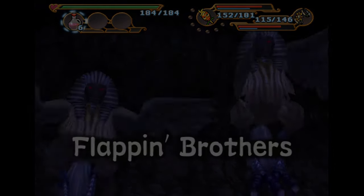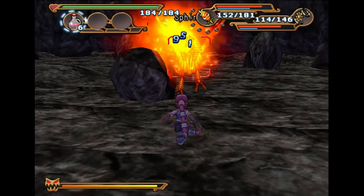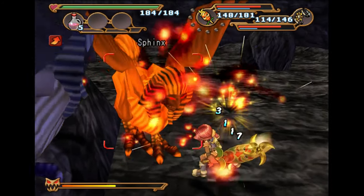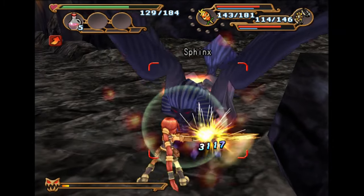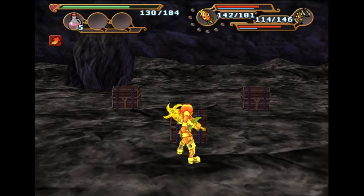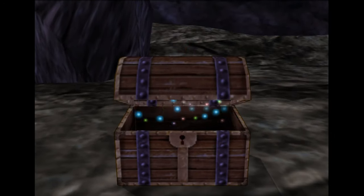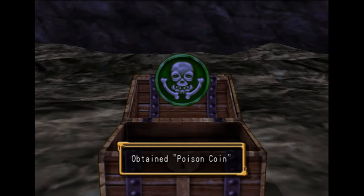Dead End number three. The Flappin' Brothers. That's just weird. Oh, they're going to be weak against Monica's sword. Oh yeah, they're so easy. And then the last boss is pretty much weak against Max, really. And that's it, they're done. There's the dynamite — we need that to fight the last boss and beat the game. Experience coin and a poison coin.